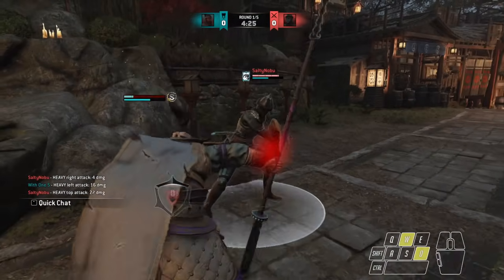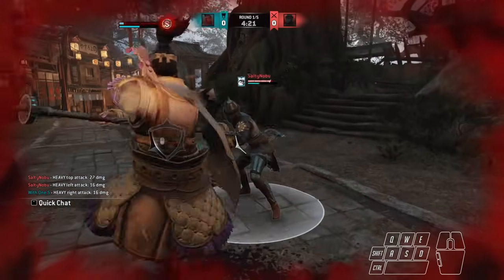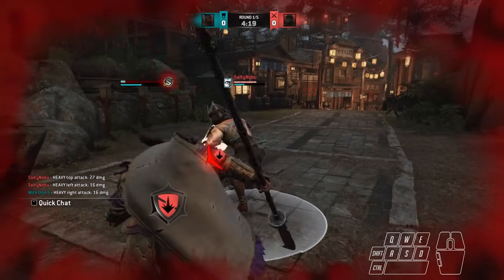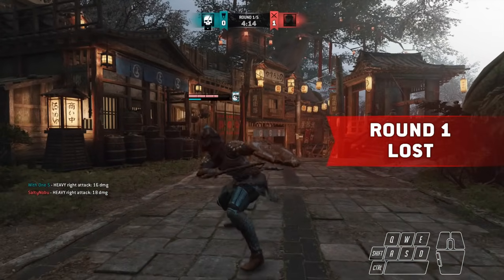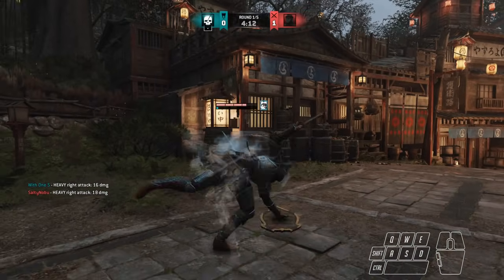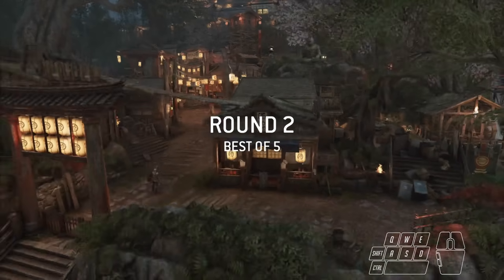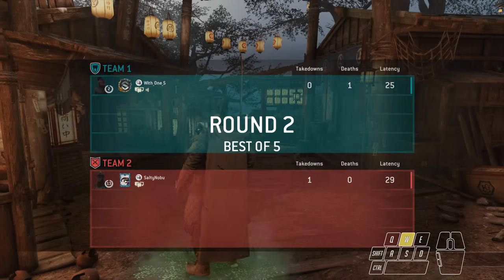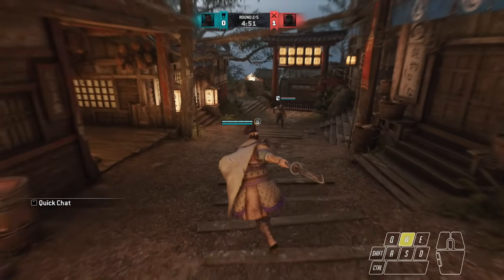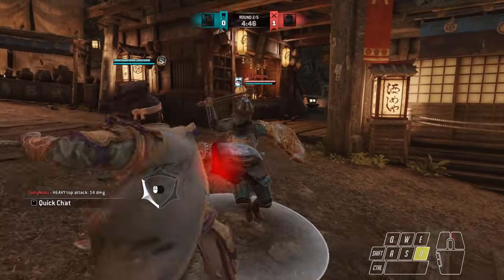Yeah, this is definitely not good. I'm just not reacting to anything. I feel like I was dodging those kicks — I don't know how he was hitting me out of those iframes. I do that exact thing to JJs all the time and he just whiffs. I banked on that, then he got the hit, went into the kick, and I reacted slow because I didn't expect him to even land it. And I can't really punish him for the kick — he can just freely do it.